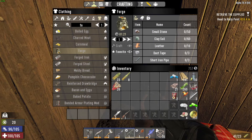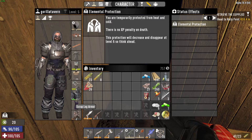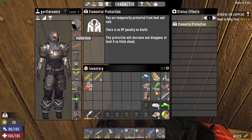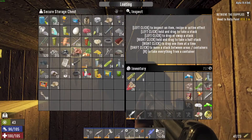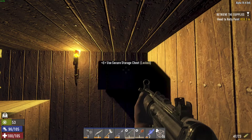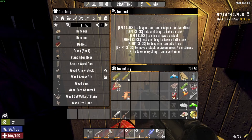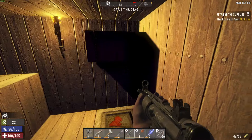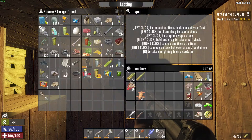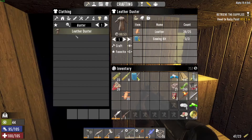Looking at our gear, we're doing okay on armor but we still need an overcoat. We do have the duster recipe, and I think we might have enough leather. Duster — three sewing kits. Do we have three sewing kits? We do! Check that out. Let's craft ourselves a duster.